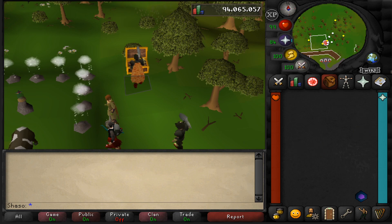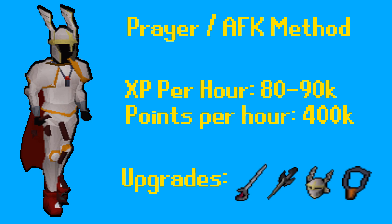So let's recap. First, we have the prayer or AFK method. This method gives us about 80k to 90k experience per hour in a melee skill — so that's attack, strength, or defence — not including the hit points experience per hour. But more importantly, this gives us around 400k Nightmare Zone points per hour. It's not recommended to train with this method long-term, as it's both costly and lower XP per hour than the Dharok method. This is really only for starting out and getting the initial points you need to begin the Dharok method.